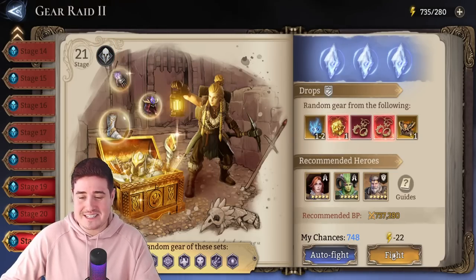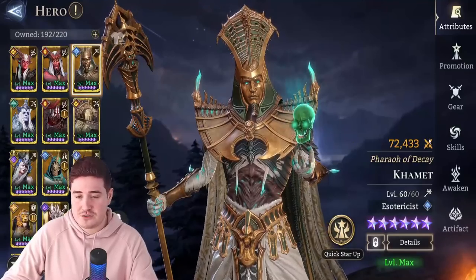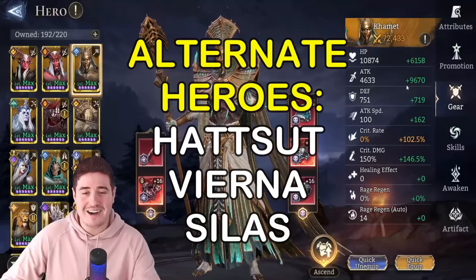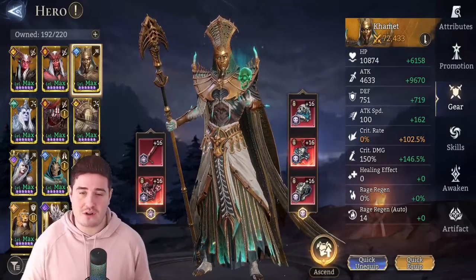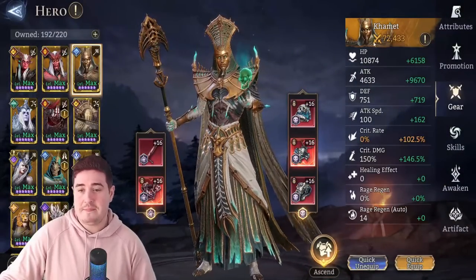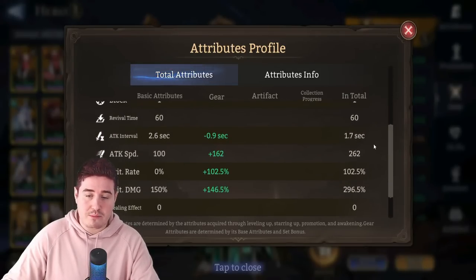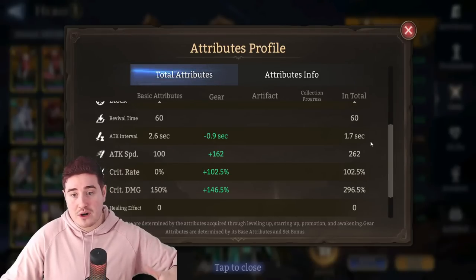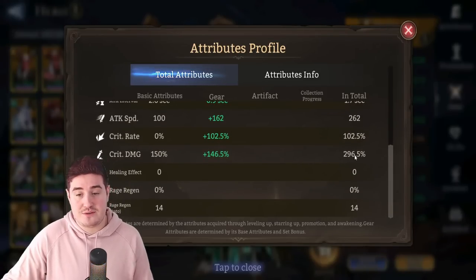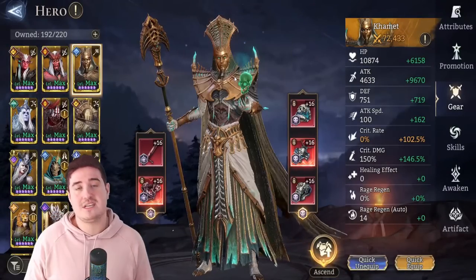This is the team I'm using — just one DPS: Comet at 72k BP in a curse set with two ancient pieces. The stats are just over 15k attack, which is a bit low, but we're bringing Dolores so it's more than enough. Attack speed is 262 with a 1.7 interval — that's the highest you want to go; lower is better, ideally 1.5 or 1.6. I did crit-cap him and crit damage is healthy at 296.5. It's a solid build — it doesn't need to be crazy with this strategy.